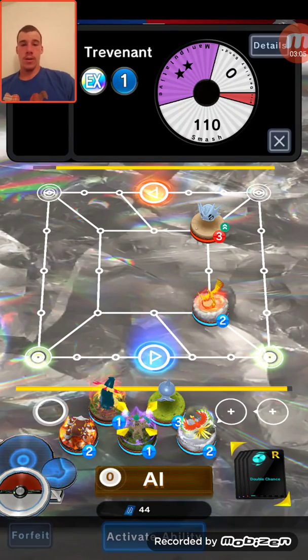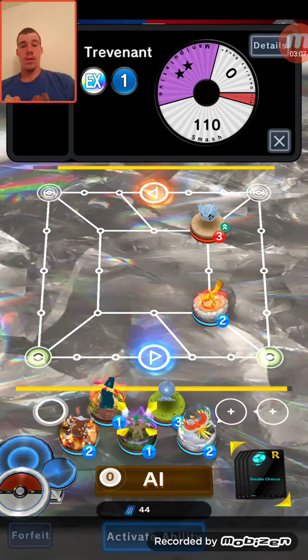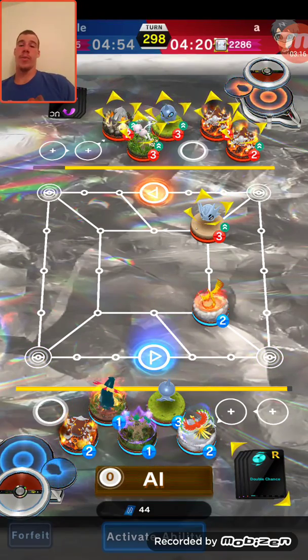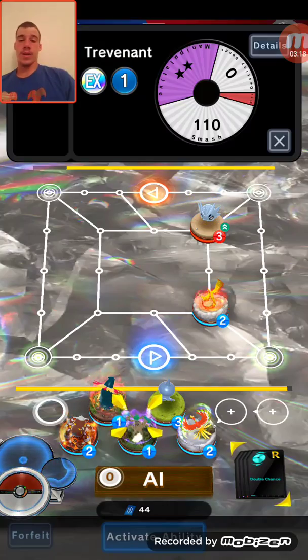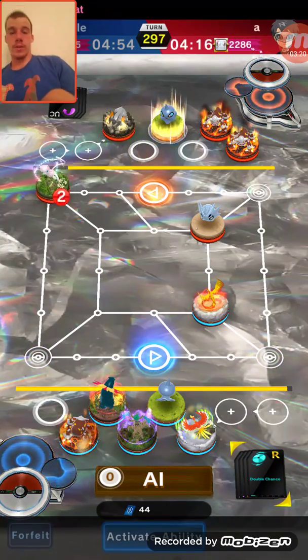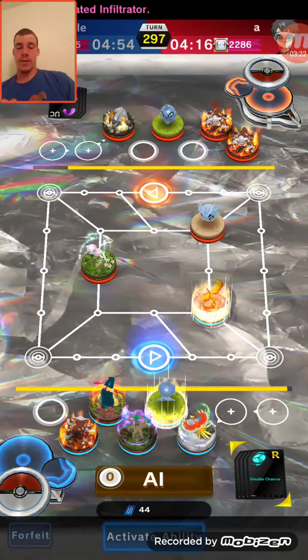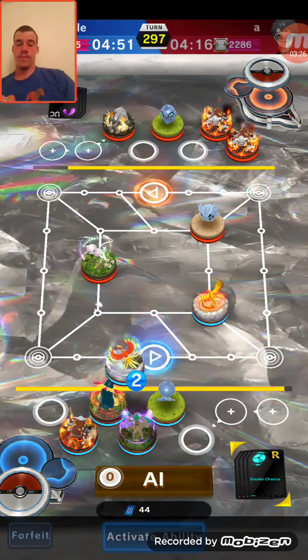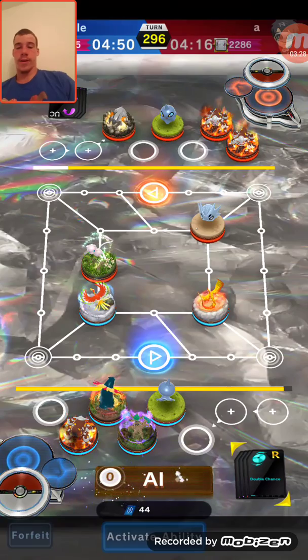We are going to move out our Moltres. Take a look at Trevenant — he has Destiny Bond, Smash, and Willowisp, and a very small miss. Here are his stats real quick. He moved. We're going to move out our Ho-Oh to defend against that Moltres.